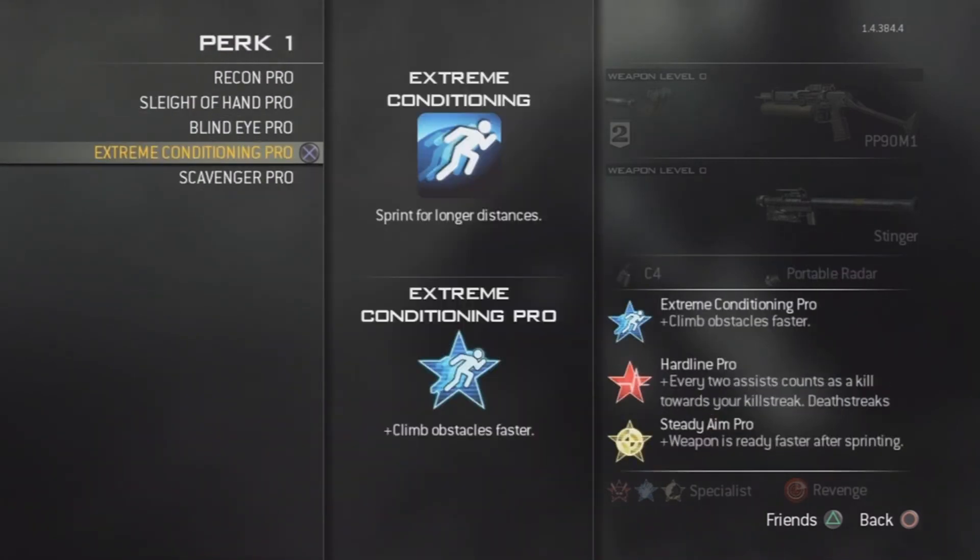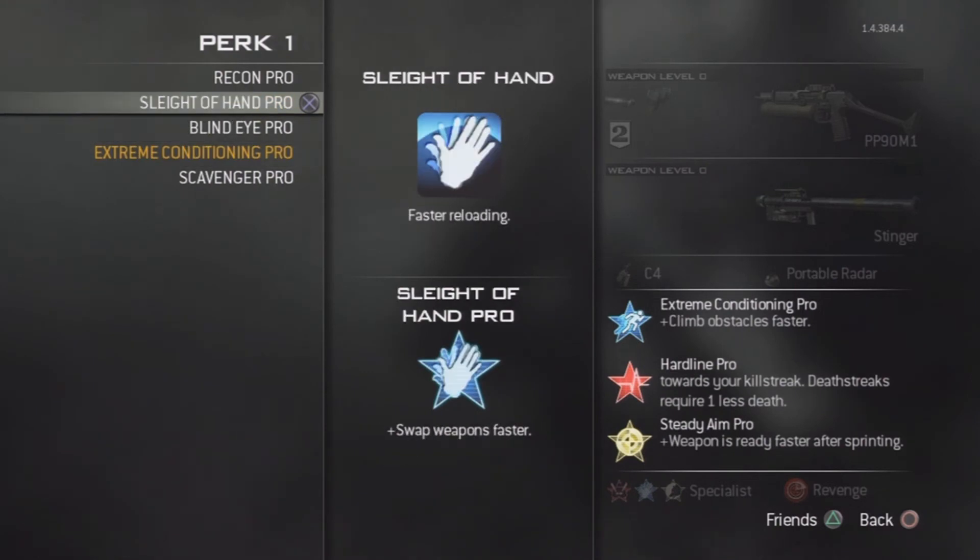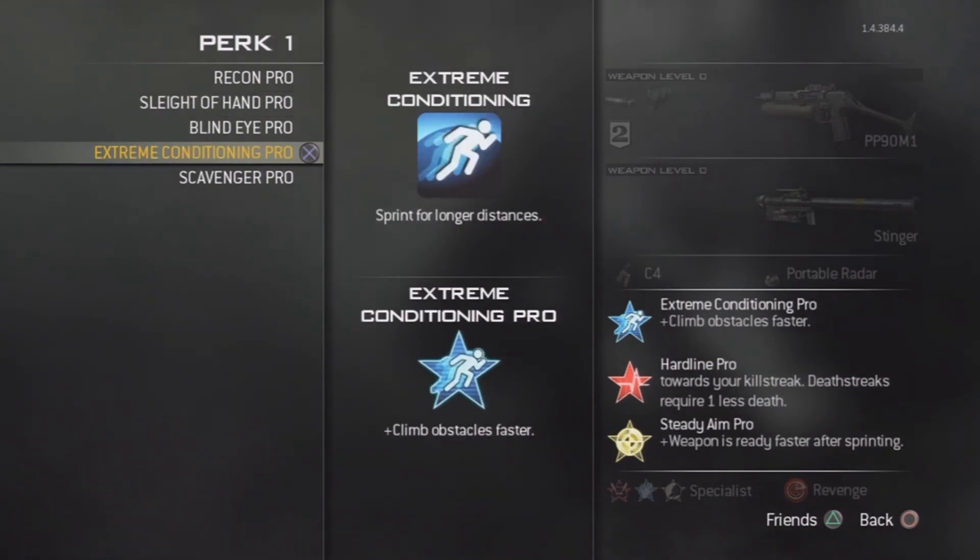As the perks, you want to have Extreme Conditioning. Since the gun has extended mags on it, there's not much point in having Sleight of Hand — and because you do have a Stinger, you're not exactly going to whip it out and try to get that kill in, because you have extended mags.